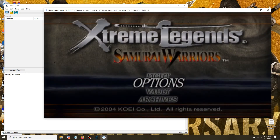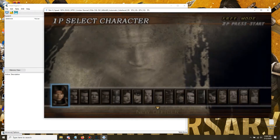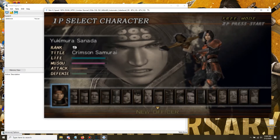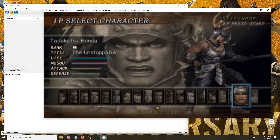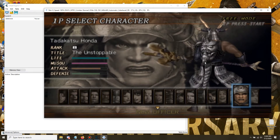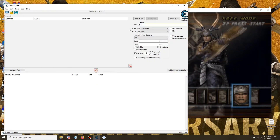We're gonna click Free Mode and pick a character. First things first, we're gonna want to find the preview animation. The reason for this is because if you want to use a moveset like a sumo, bombardier, wind ninja, or the generic generals, it will cause issues such as stuff not loading properly — the screen will soft lock and crash the game. So we're gonna find Tadakatsu's, who happens to be number 17.